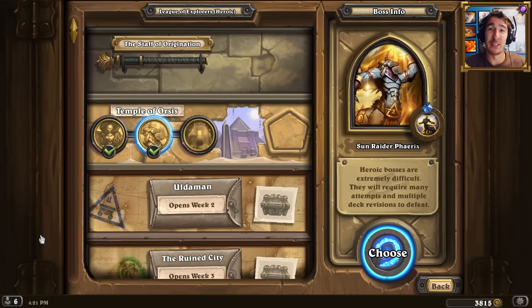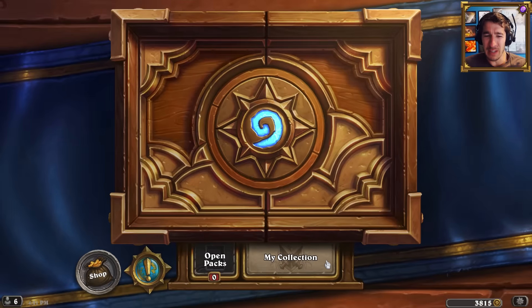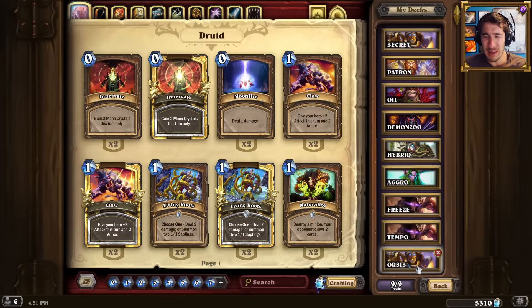I'm kind of excited about this one. As I said at the end of the previous video, I really badly want to try Reno Jackson out. I want to make this work with Reno Jackson - I don't know if it's possible, but I think it's worth giving it a shot. And of all the different decks you could possibly make with Reno Jackson, a freeze mage is probably the best, right?